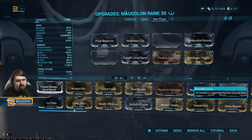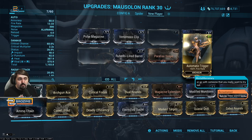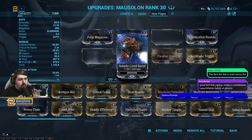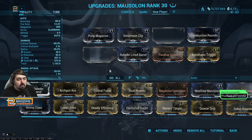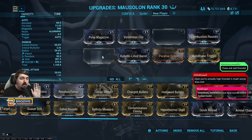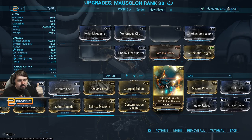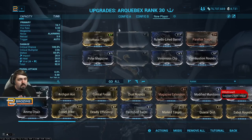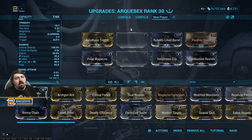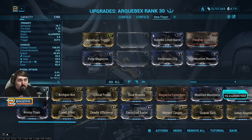Whenever you get a Void Rig, you'll have a Mausolon. This is the budget build — all mods are easy to get. Automatic Trigger looks hard but has a 40% drop rate from Exterminate, so it's really easy. Rubedo-lined Barrel literally gets given to you. I've left room for Hollowed Bullets if you happen to have it — it 100% should be in that slot and fits with no additional Forma. This is a zero Forma build overall. If you have another dual-stat, use it, but I'm assuming you don't.